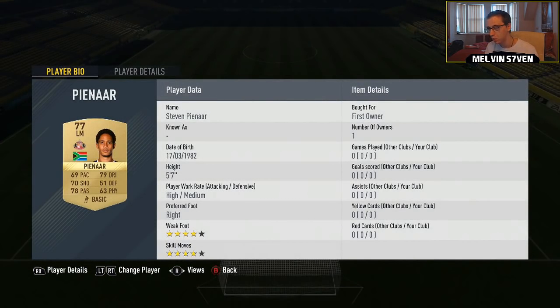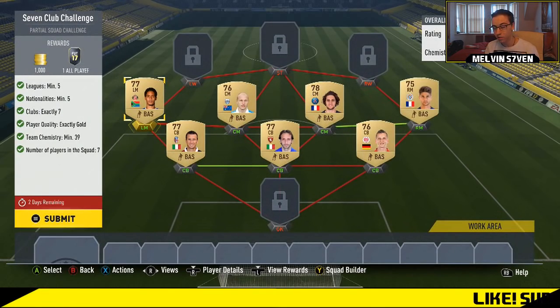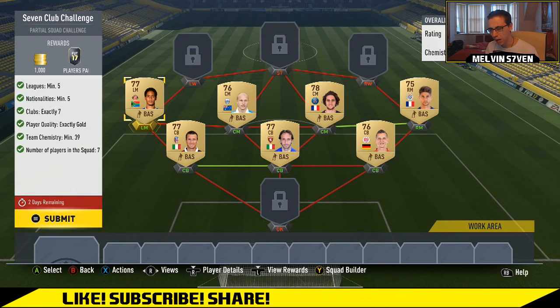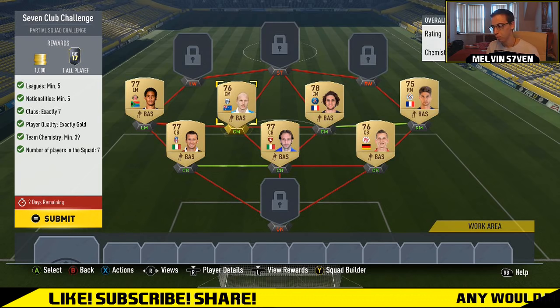I'll show you the players that I've used — I've packed them all, so they'll be really really cheap. In left mid I've got Steven Pienaar, the Sunderland Premier League player. You also need seven different clubs, so it's very easy.